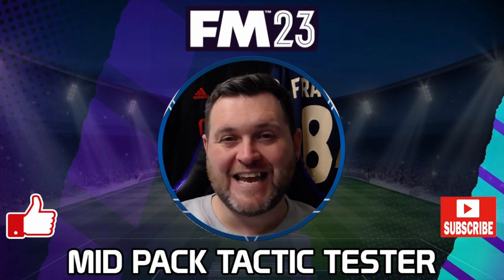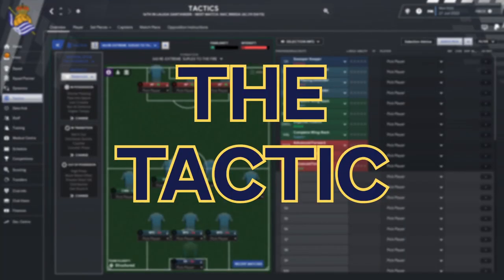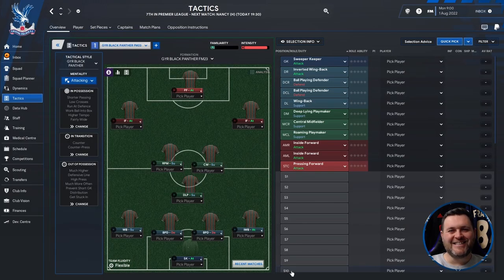Today I'm going to be looking at an attacking 4-3-3 made by GYR - the GYR Black Panther FM23. GYR is one of the good guys in the community, building a lot of different tactical shapes and giving them out for us to test. When you see GYR on a tactic, you know it's going to be a good one. Let's break this one down.